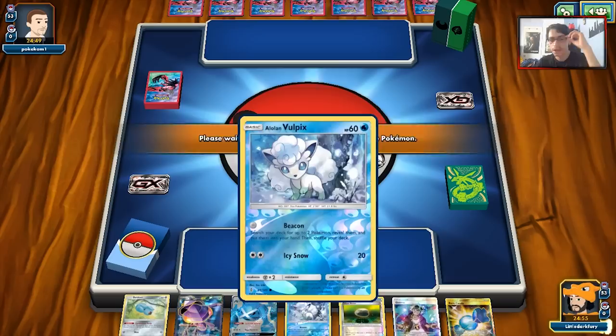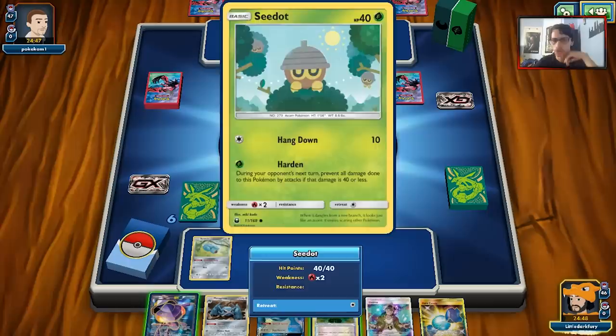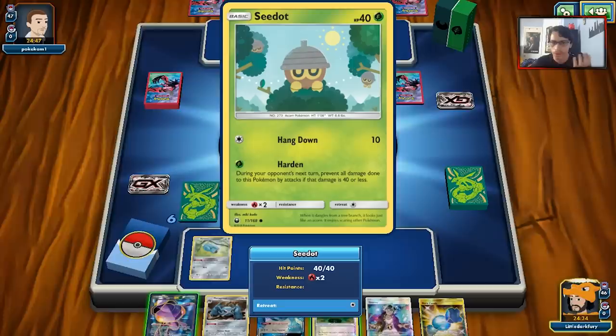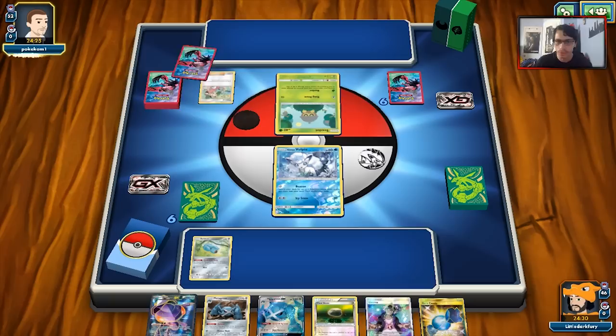We got an okay starting hand — no turn-one Bridgette, but we do get a Beldam. We also have Genesect in hand. My opponent is playing Shiftry; they're playing Parallel City so I don't really want to play Genesect down. I doubt Vulpix will get KO'd here, so I'll just hold the hand for now — no point putting Genesect down right away.